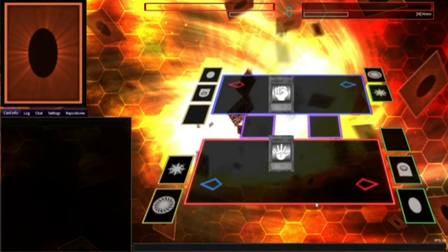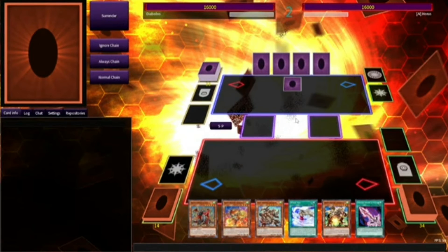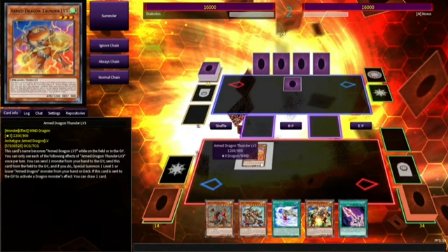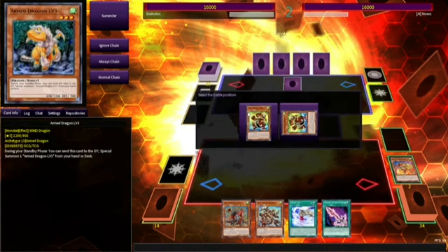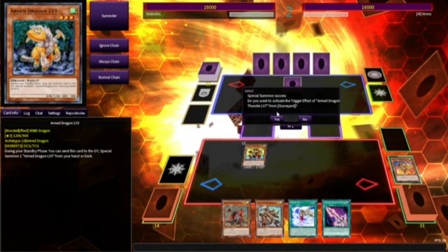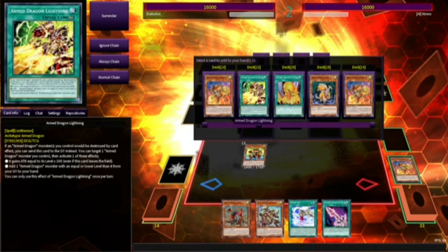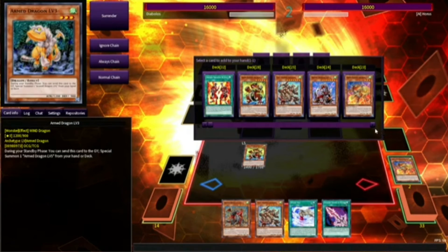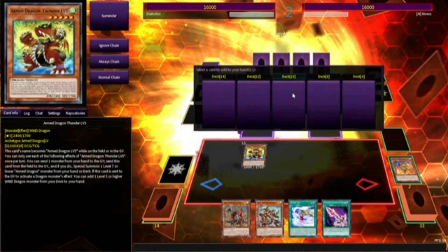Normally you kind of want to go second with this deck, so that's what we're going to do. We got Armed Dragon Thunder — we'll get him on the field. We will send level 7 to go into Thunder Arm Dragon level 5. Activate his effect to add to our hand. We'll add level 5.